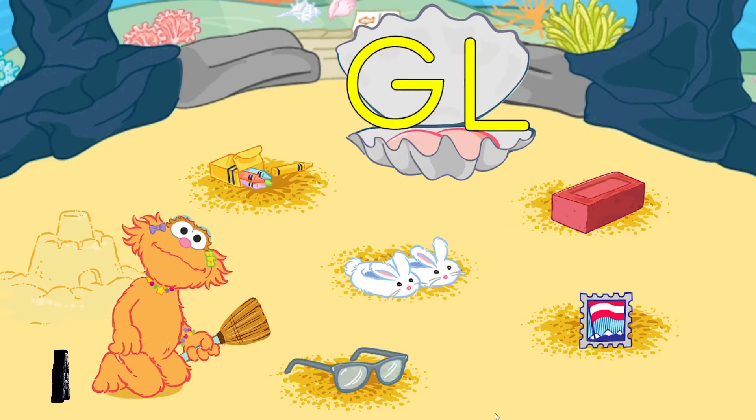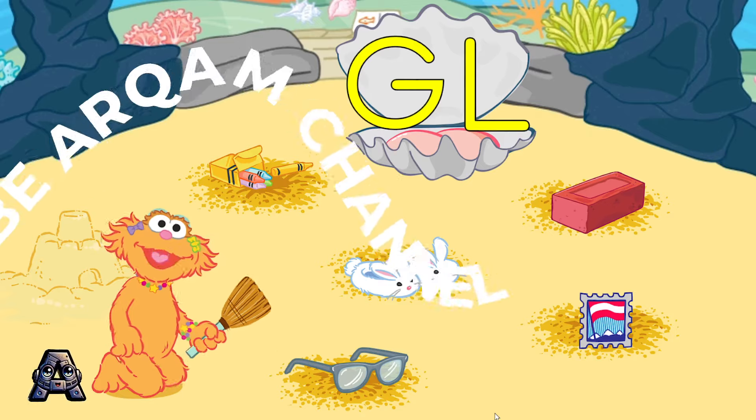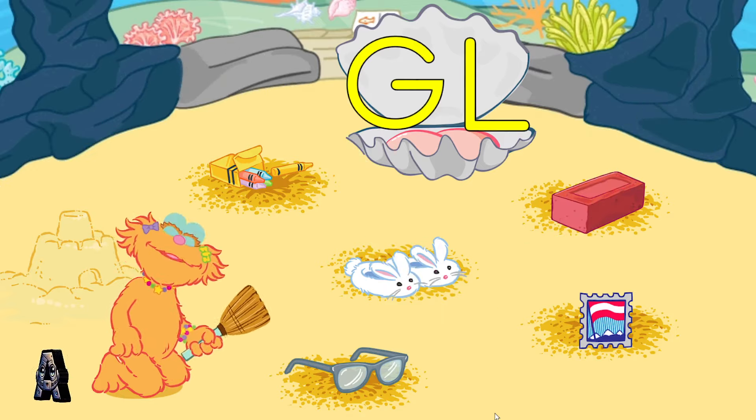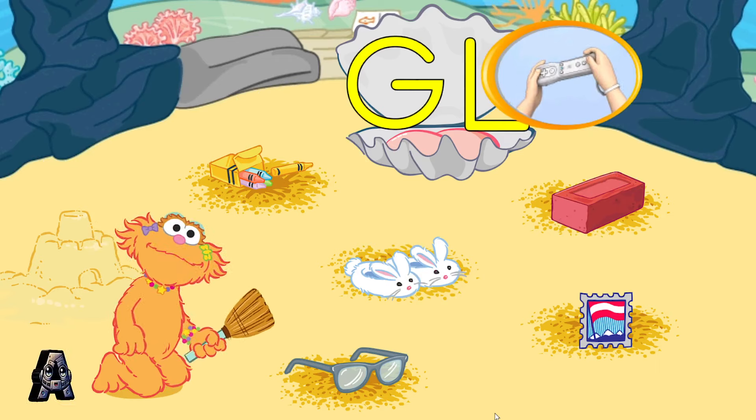You are so cool! Now, let's pick up something that begins with the letters G and L. Tilt your Wii Remote back and forth. Press the Two button.